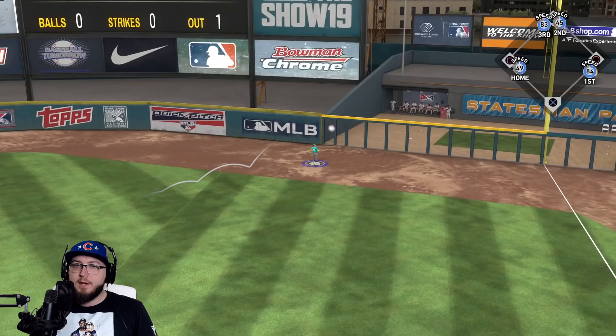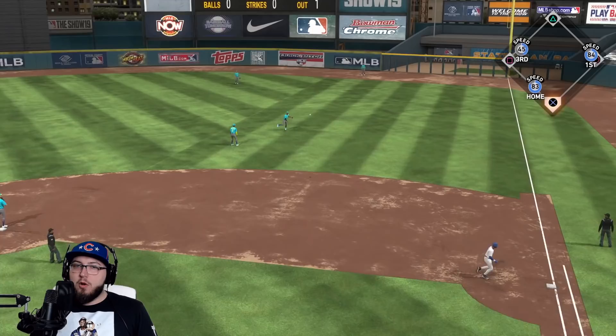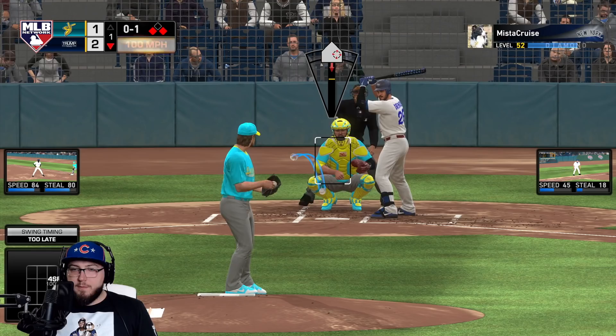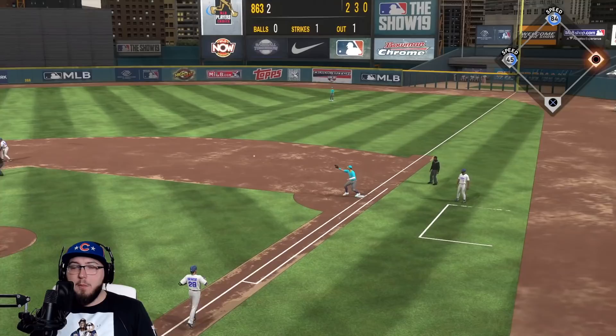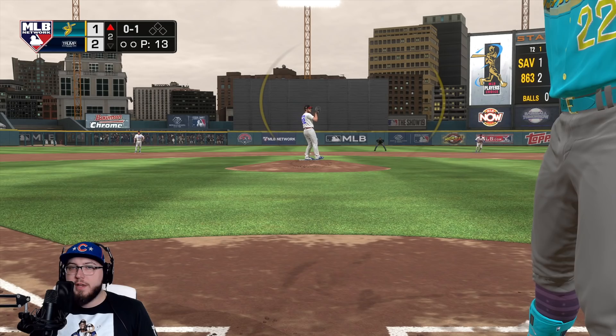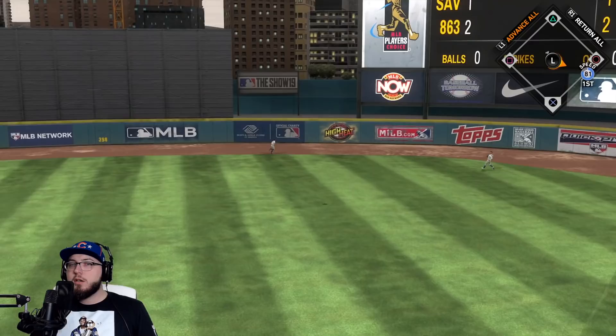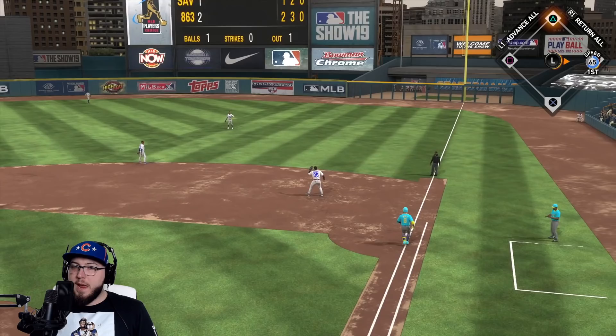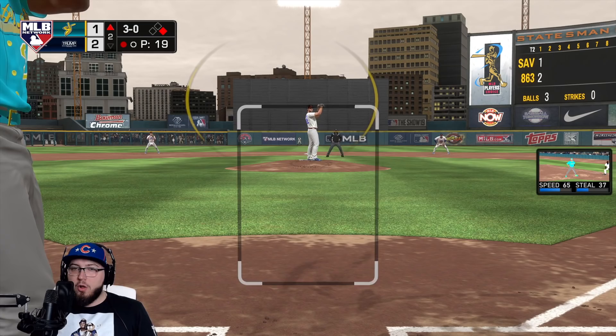That one is ripped - Christian Yelich unable to get it. We're gonna throw him out at home. Another hit out of the zone. We needed that run to score. Give me that double play! Yelich - he's been pitching outside to lefties all game. And that drops! Let's go! Xander Bogarts now coming up to the plate.